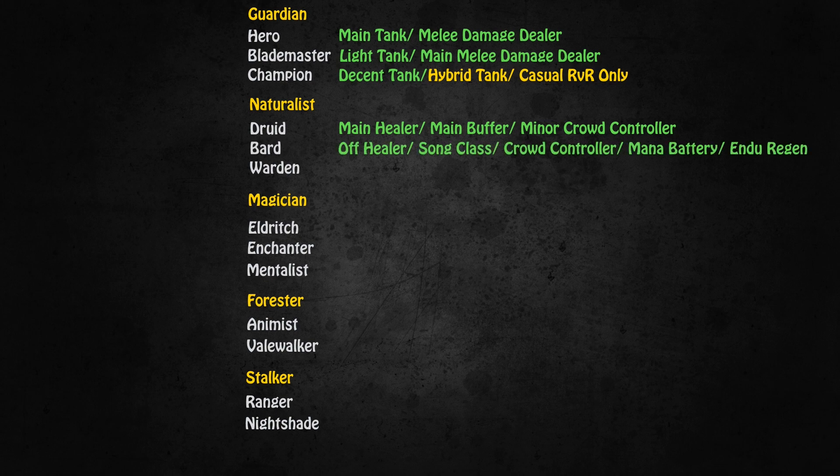The Bard is Hibernia's all-round support class. They're off healers, even though their heals aren't particularly great. They're also the song class, which means they provide the mighty speed song. They're the main crowd controlling class, focusing on mezzes and interrupts, but they are also the mana battery and the class with endurance regeneration. Every single group in Hibernia really does need a Bard.